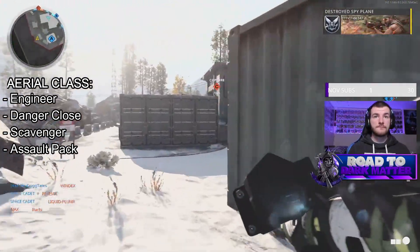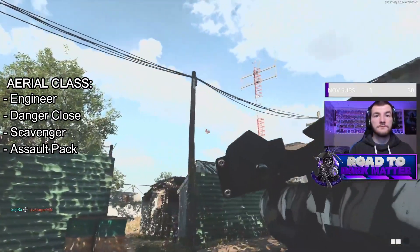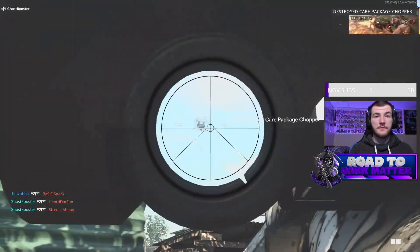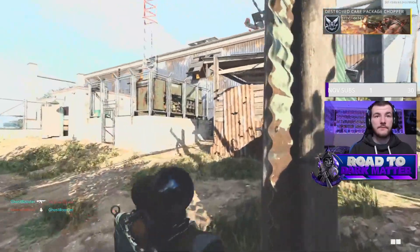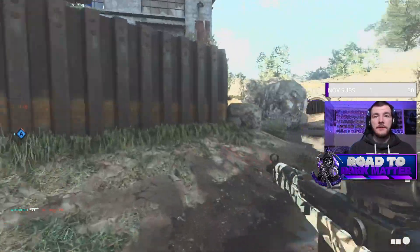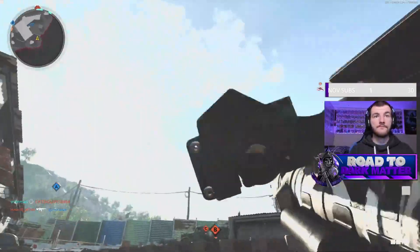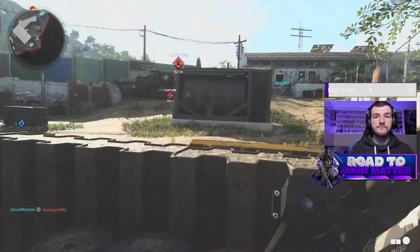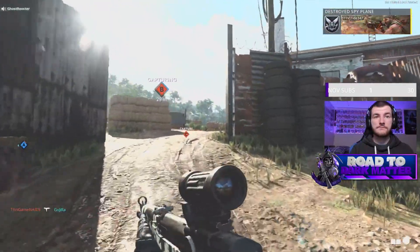My recommended class build begins with the Engineer perk to more easily recognize scorestreaks in the sky and on your minimap. The Danger Close wildcard allows you to spawn with extra rockets. Scavenger allows you to resupply rockets, as does the Assault Pack field upgrade — anything to give you more firepower. You can do this on any mode and any map. For the science camo challenge — destroying three scorestreaks in a single game 10 times — destroying six scorestreaks in one game will count as two out of ten. I finished this challenge in just two games after destroying over 20 scorestreaks in a single game.